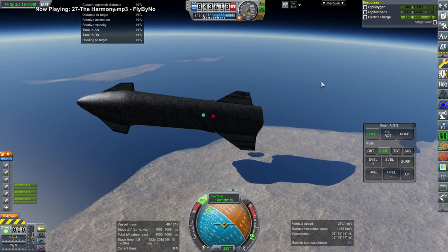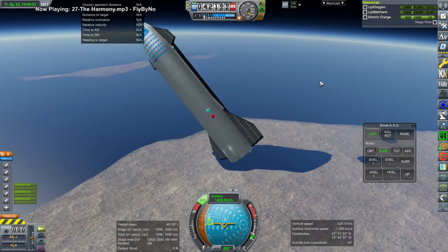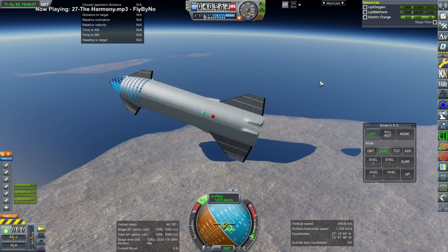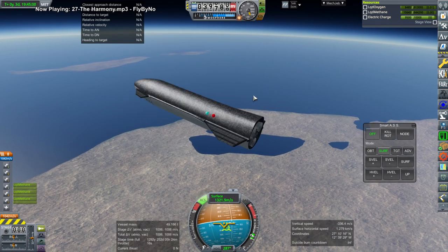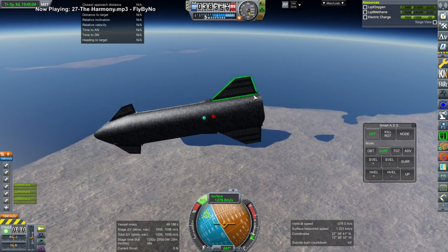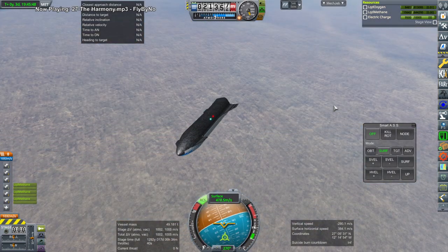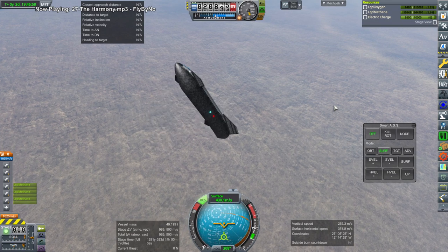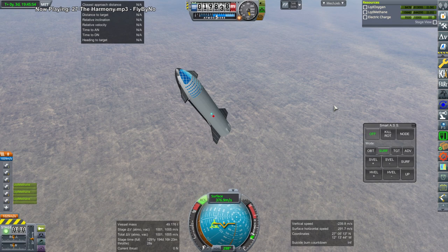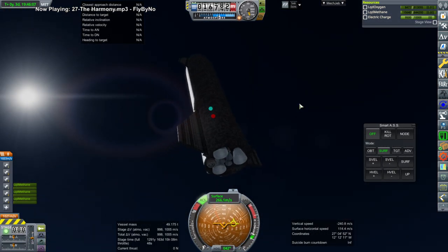Now that I've seen how exactly SpaceX has done its belly flop — I'm producing this video after SN8 has done its thing — we have had experimental results of quite high quality compared to what I was expecting. It was a very successful experiment. So maybe I'll be able to figure it out now, having seen what it does. Sometimes you just really need to see it in action to get a firm grasp instead of just imagining it.